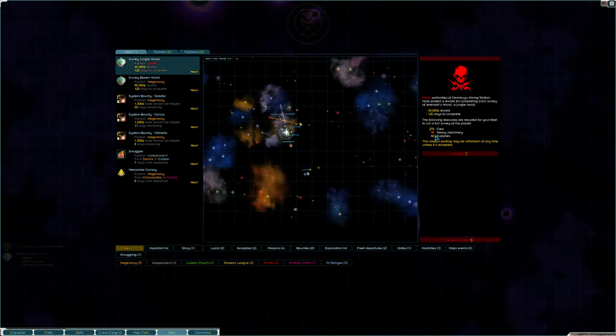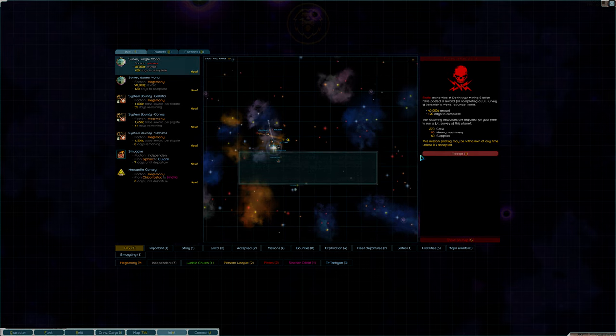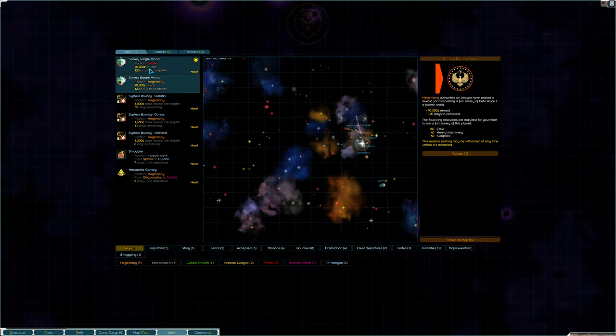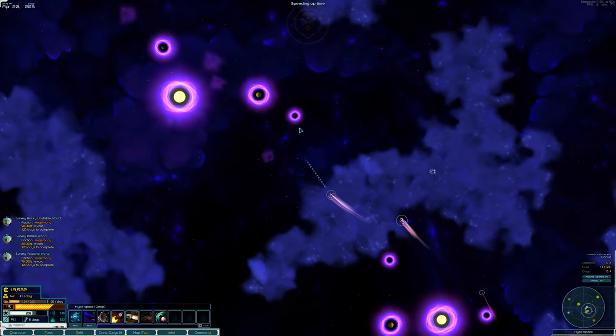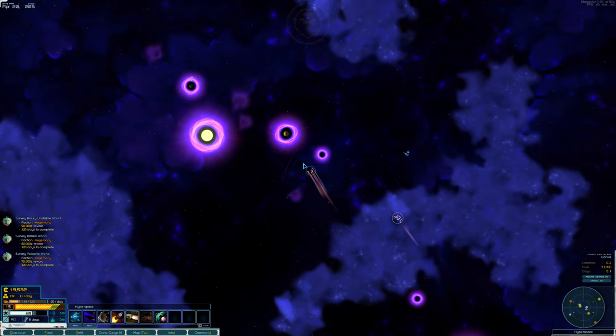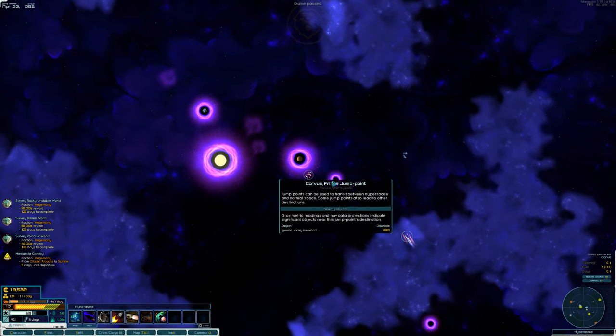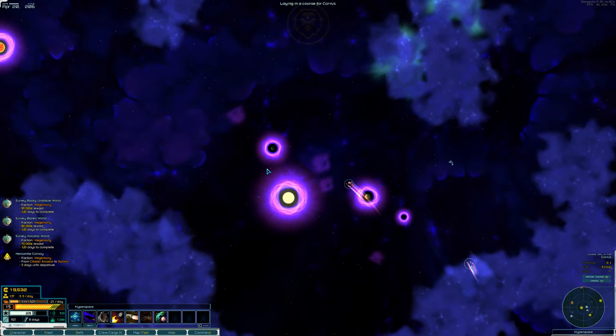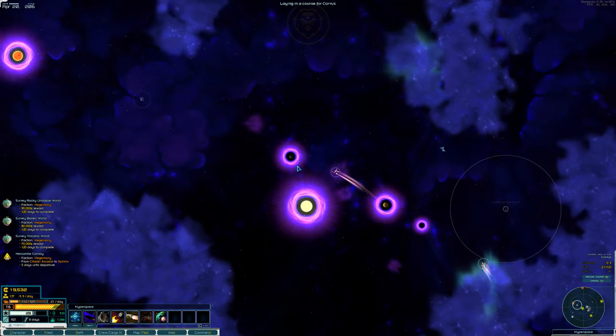Since we burn fuel for every movement while traveling in hyperspace, we need to be efficient, so we'll take the most direct path to Jangala we can, only pausing to check missions that pop up. There are often multiple jump points in and out of systems. When entering Corvus, we'll take the jump point that is closest to Jangala, which we can tell by scrolling over the jump point and seeing what planetary bodies are nearby.